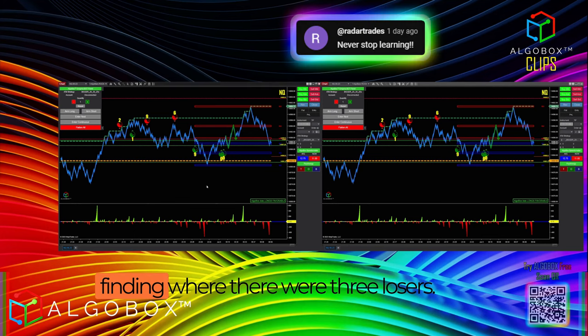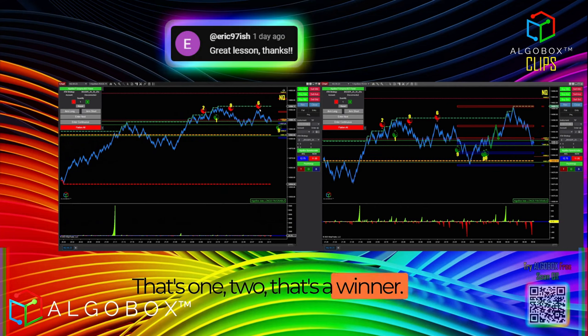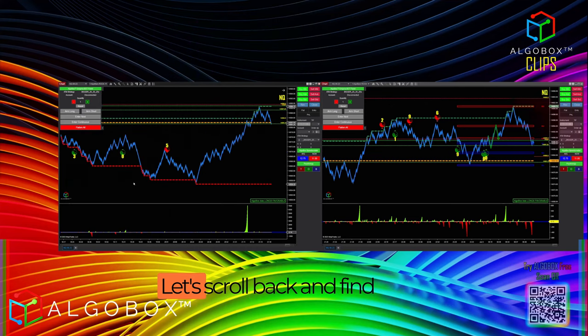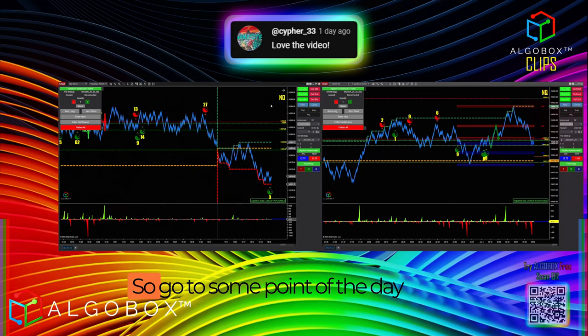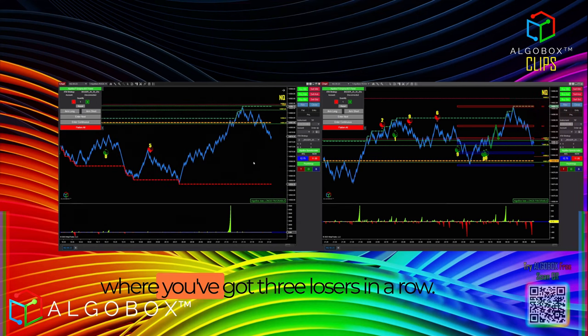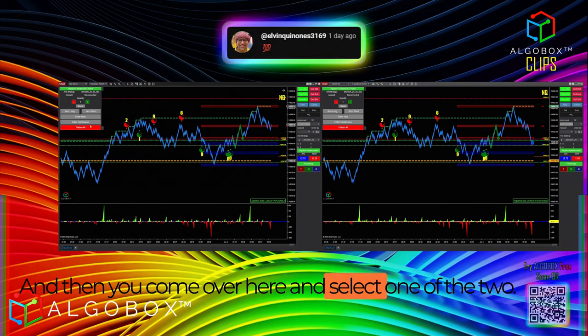You should be coming back here and finding where there were three losers. So I would come back and go: okay, there's a loser, there's a loser — that's one, two — that's a winner, unfortunately I can't count it there. Scroll back and find three losers somewhere out here. That's four o'clock, so go to some point of the day where you've got three losers in a row.